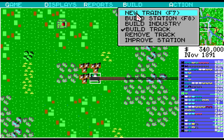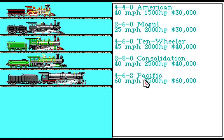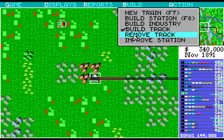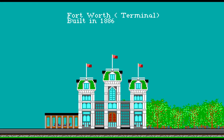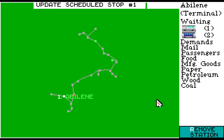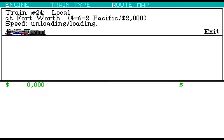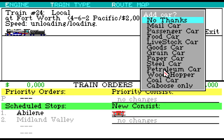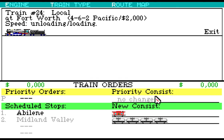40 cars per year of petroleum. Do we need the big guy? Yeah, why not — not really a reason not to use him. So he will be an oil guy. We'll have to fix that train we just had, from Abilene into Midland Valley. We'll have to put at least a maintenance yard there. You're going to carry a caboose from Abilene, and in Midland Valley you're going to carry four petroleum cars.